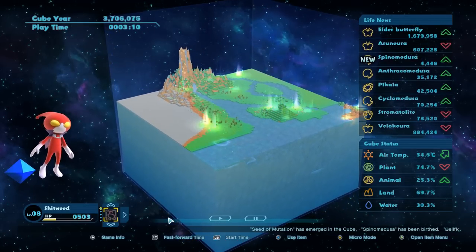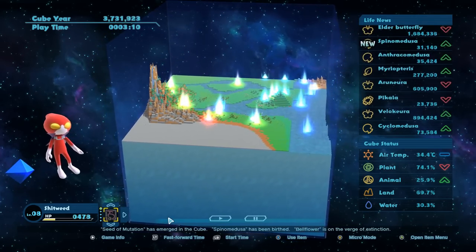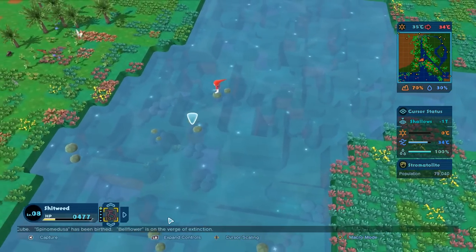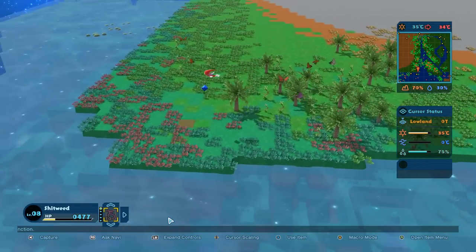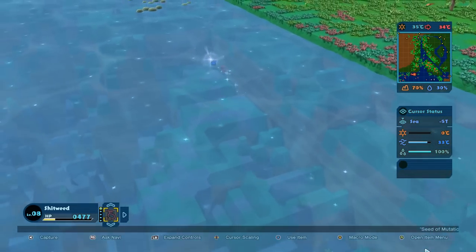Doing whatever we did, we got a new animal actually - Spino Medusa. I didn't mean to speed up so much time there. Let's go see if we can find the Spino Medusa - I don't actually know what that is. We got a lot of stuff we need to ID here. You can see, once again, the butterflies are doing great out here, no predators or anything - they are quite literally living the life.